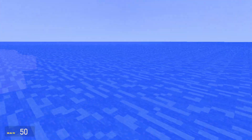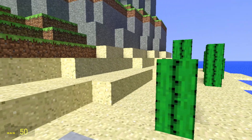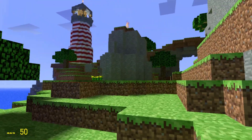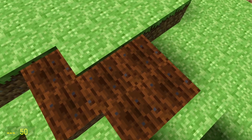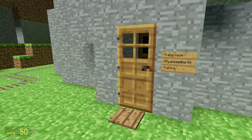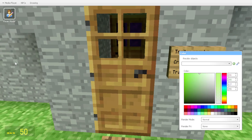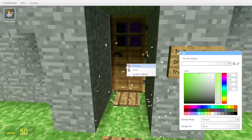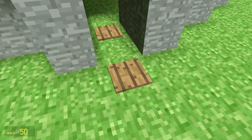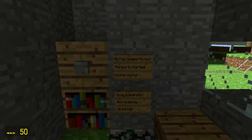It's kind of nostalgic because it looks like old school Minecraft, you know. It really reminds you of the good old days. Let's have a little look around. In my mind, if I jump on this, it's just gonna turn back to normal dirt. Every time I walk across that trader room — only accessible for traders. Not if we remove the doors... Okay, that doesn't get removed. We're gonna go in either way. Button teleports the next person to the fake nether portal — I never knew about this.